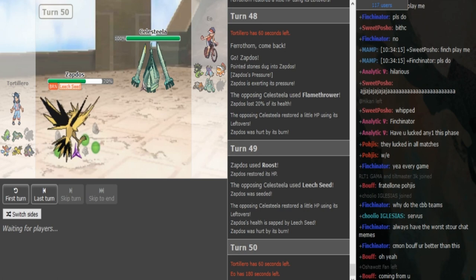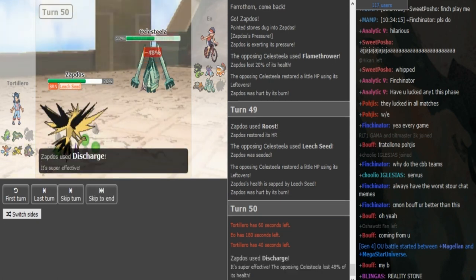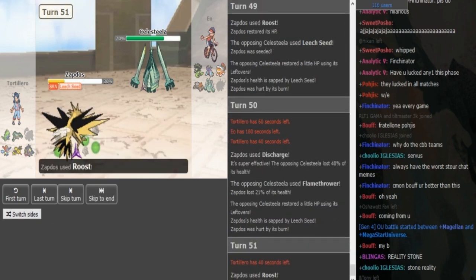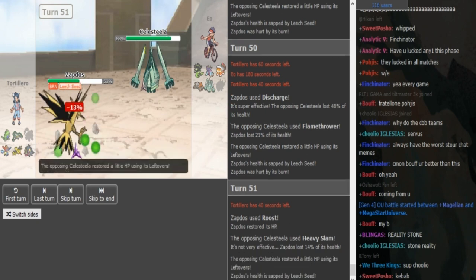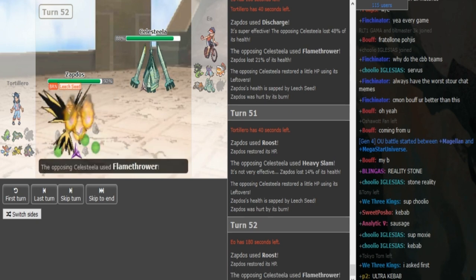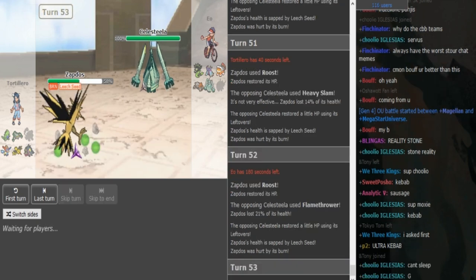This Charge is also not gonna do that much — you have Zapdos Leech Seeded, you have leftovers, and you have Protect to get more health back. I'm surprised he didn't Protect there. Discharge only did 48 — I thought it would do like 54. He Roosts there but EO makes a really nice play — he anticipates Gondra to predict his Protect and keeps attacking. Gondra predicted the Protect I think and Roosted, but EO keeps attacking — Zapdos is forced to Roost eventually. Celesteela is kinda getting stalled out of Heavy Slam and Flamethrower with Pressure, but stalling out Zapdos Roost is really nice for EO.